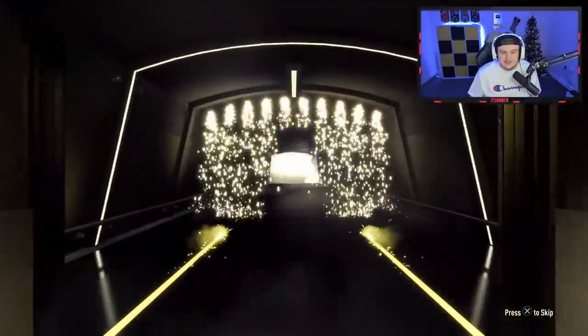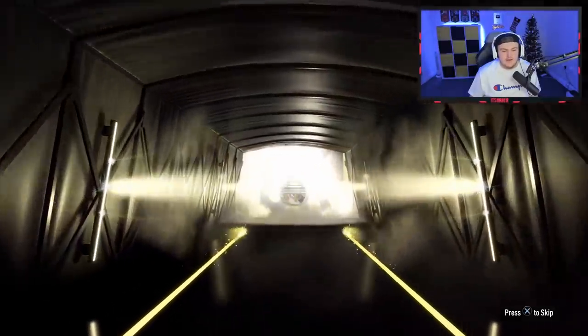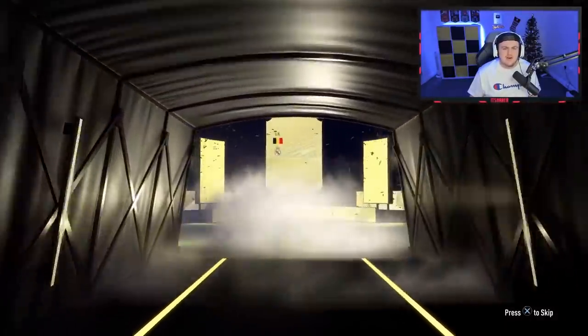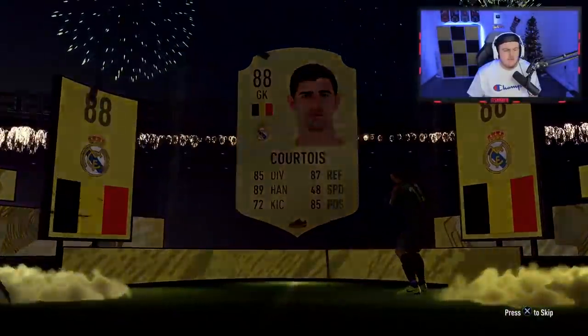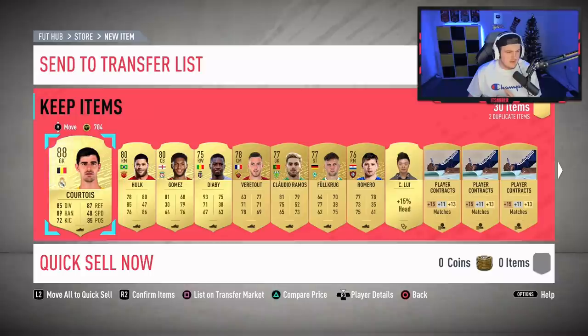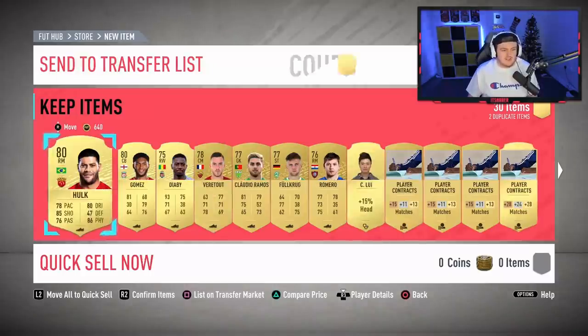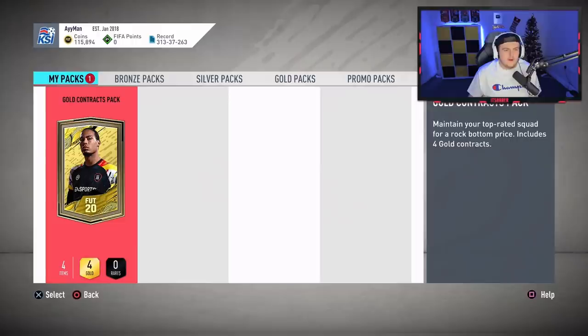Last pack — we're going to end it on a walkout. Belgian goalkeeper. I think I called him Lloris — I meant to say Courtois. Apart from Hazard, there really isn't any Belgian non-special you can look for now because the rest are team of the group stage. Anyway, enough mistakes from me — let's move on to the next Squad Battle Rewards.